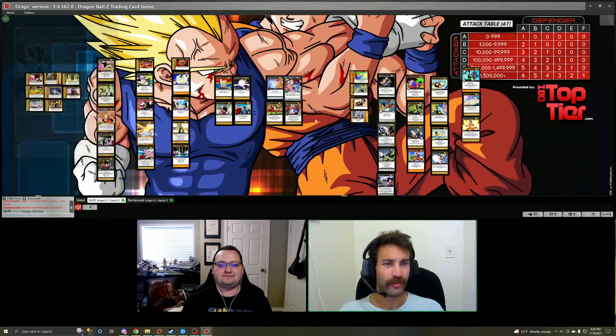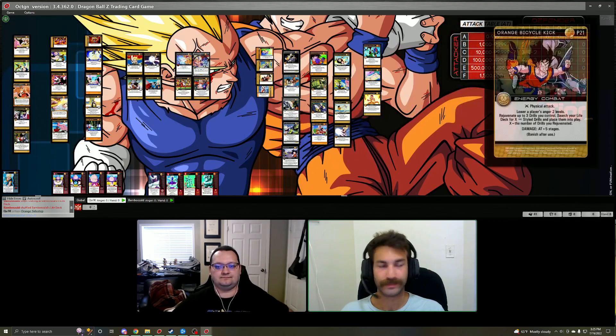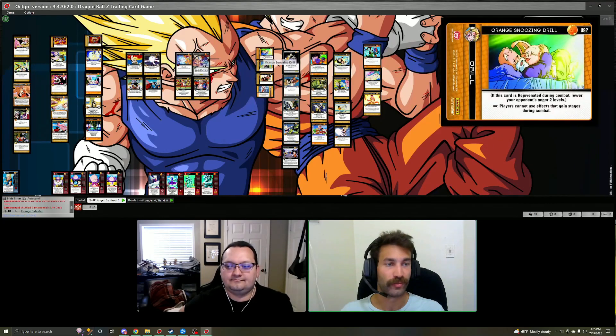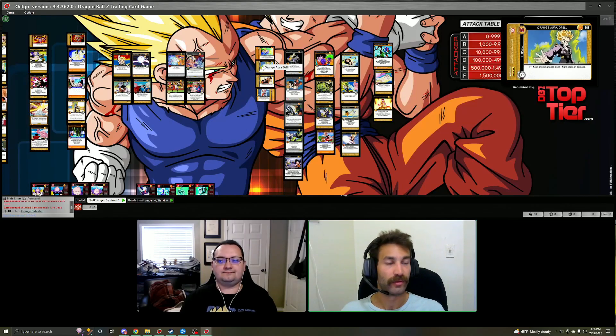As you're building and have chosen your path between physical and energy attacks, you can consider some of these other drills. Orange Snoozing Drill is great if you're going more the stage beats matchup. It does have a one rejuvenated effect to lower your opponent's anger two, which is really nice with things like Bicycle Kick — that turns into a lower four anger action. It does stop players from getting stages, so while it shuts off your mastery and some of your cards, in certain matchups this is very pivotal in keeping the pressure.